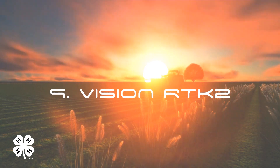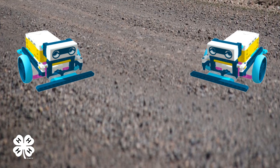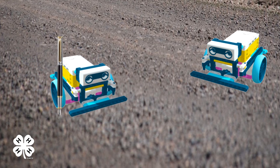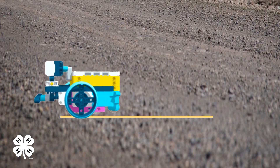Vision RTK2. The Vision RTK2 is an autonomous vehicle that maps out routes for other robots to follow in the fields. Have your AgBot pick up a pen, marker, or other drawing tool and draw a 12-inch line on your playing field. Next, have your second AgBot follow that line. Points will be awarded for the second AgBot following the line start to finish.